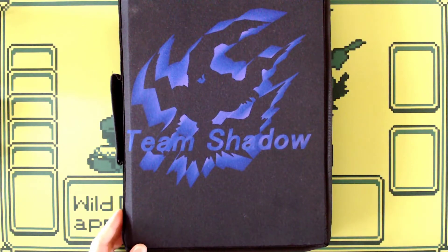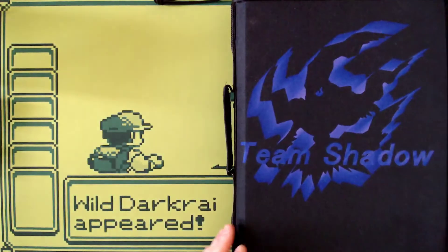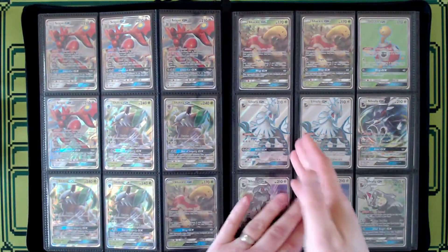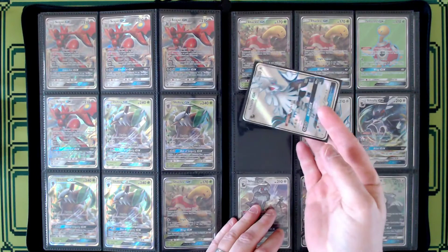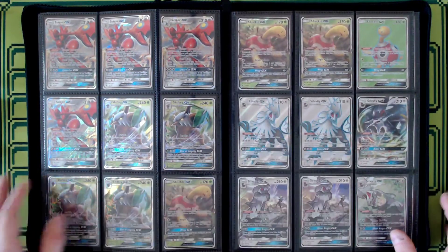I prefer the type of Pokemon binder that has a zipper all the way around because that keeps your cards in just in case they were to fall out. I also prefer this style that has side-loading pockets because they are big enough to hold my cards while they are still in the sleeve, so my cards are protected but can still be displayed in my book.